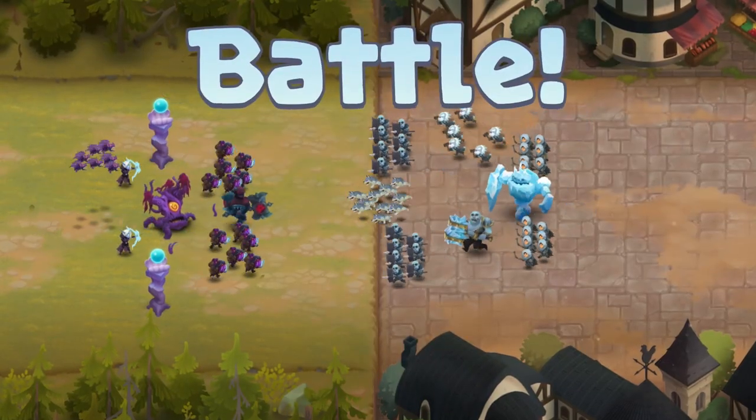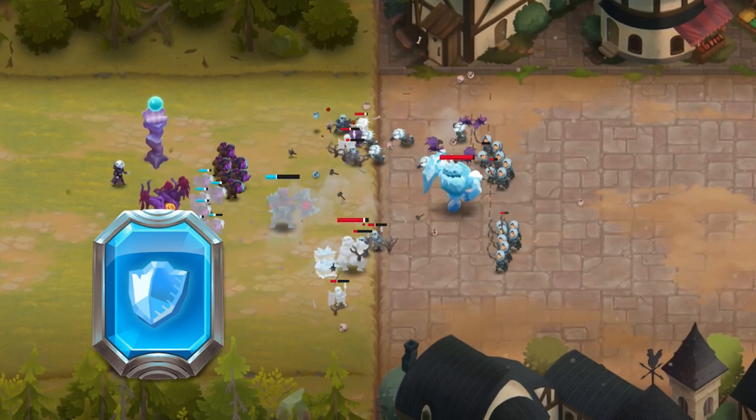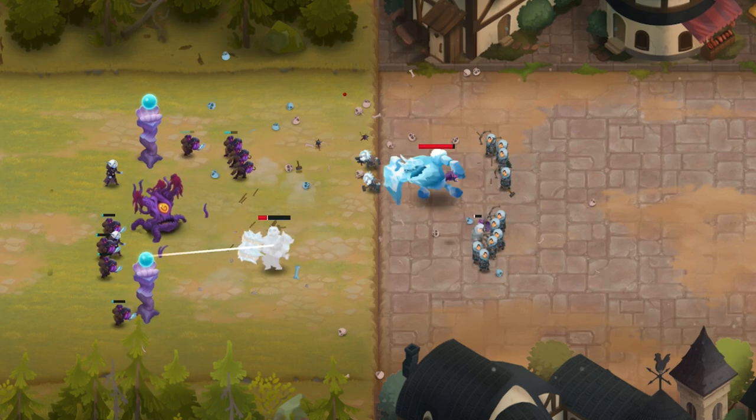When equipping Power Stones to your Ancient Tree, the only offensive Power Stone that is absolutely amazing with the Ancient Tree is Clow, as you essentially double the effectiveness of its grasp.